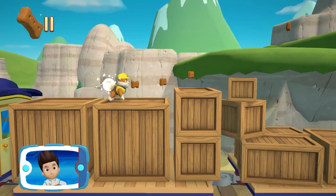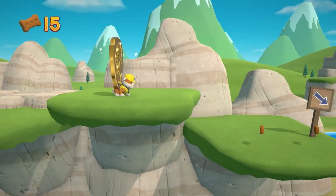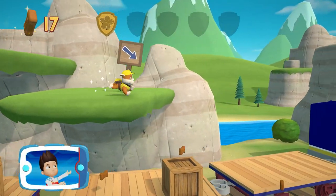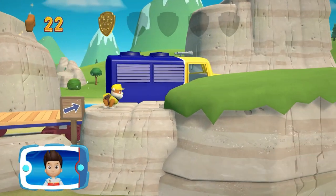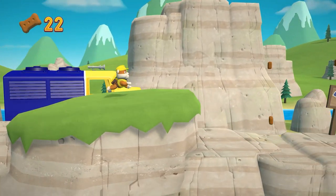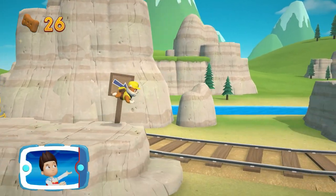There's a golden paw print nearby. You found a golden paw print! Collect all of the golden paw prints that you find. Keep collecting pup treats whenever you find them.